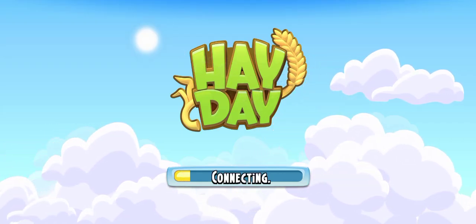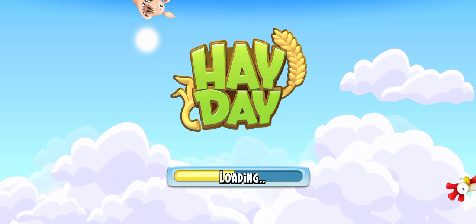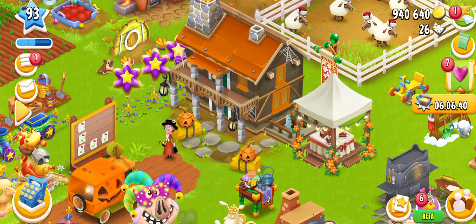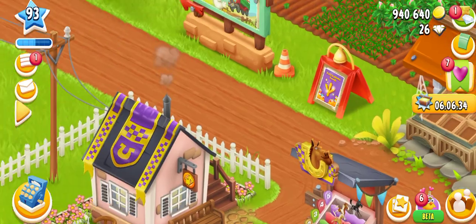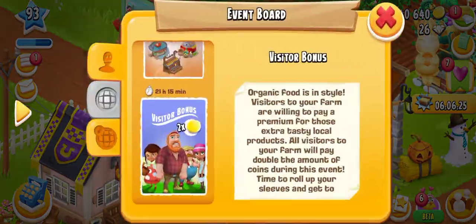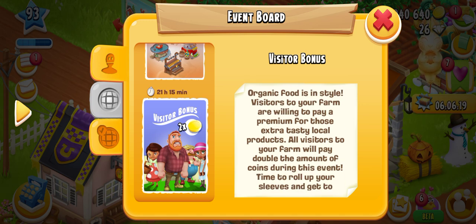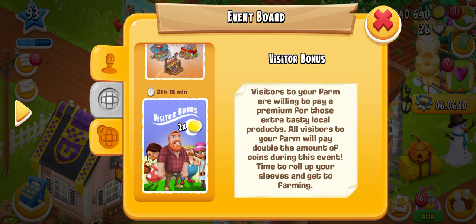Hello everyone, welcome to my YouTube channel. I hope you all are well. In this video we will play the 2XP Visitors event. The visitors are coming and they are giving us 2X coins. They are willing to pay a premium for extra tasty local products — all visitors on your farm will pay double the amount of coins during this event.